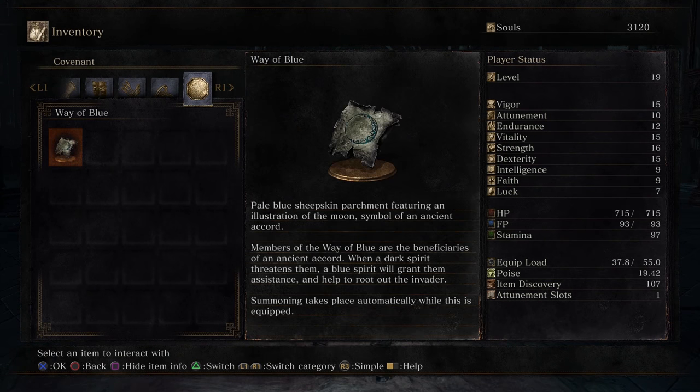Equip the covenant symbol so that whenever you are invaded by a red spirit who is not an NPC, another player from the Blue Sentinels or Dark Moon covenant will come to your aid to assist you until you are safe from the invader. There are no covenant ranks or rewards for the Way of Blue.